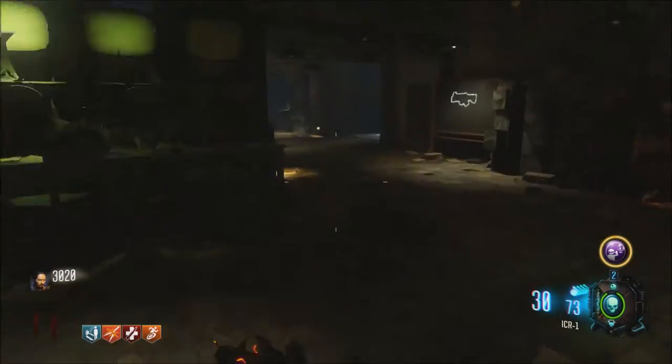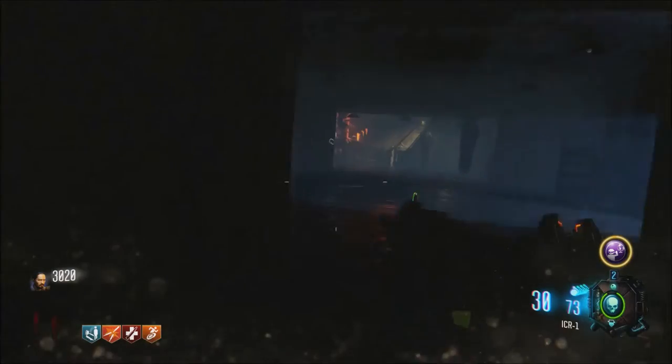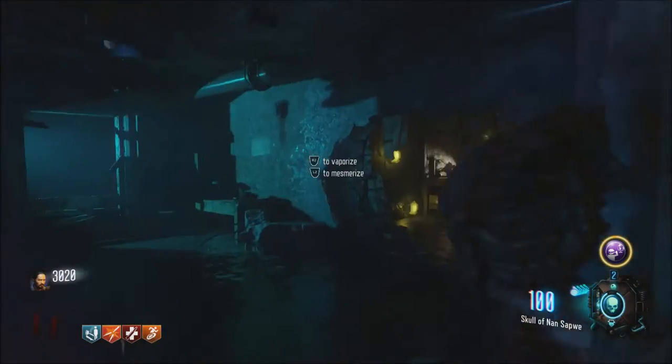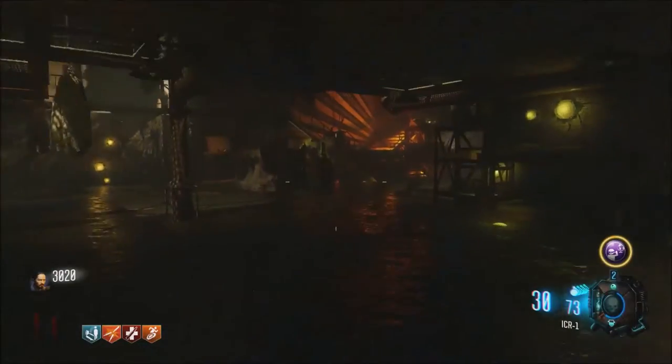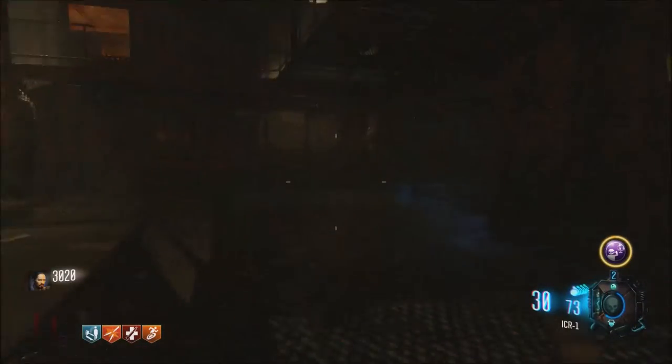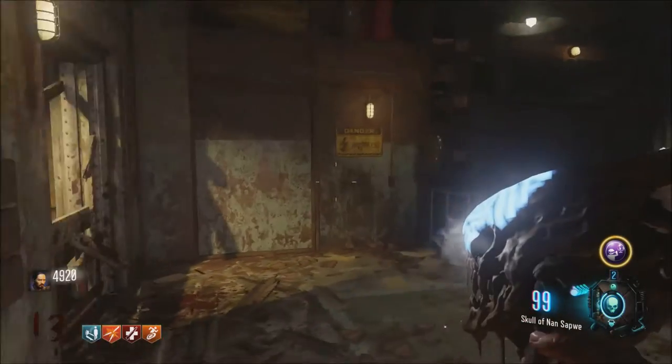Grab your Skull and head over to the Purple Water Room down here at the right of the entrance of the bunker. You'll want to mesmerize this wall here, revealing this poster. That is actually what marks the beginning of the Easter Egg, and you're then able to begin working on everything else.